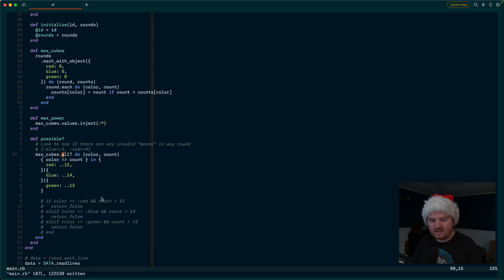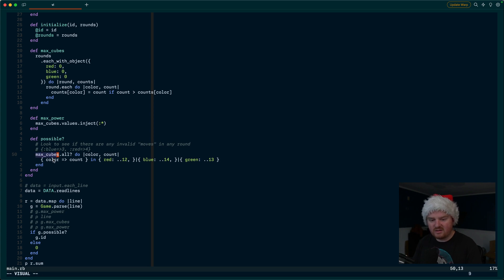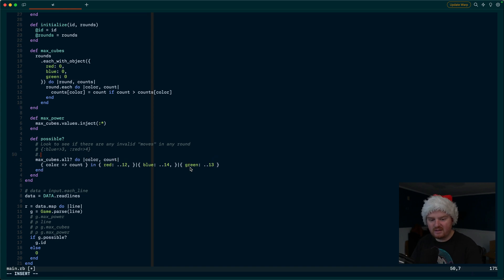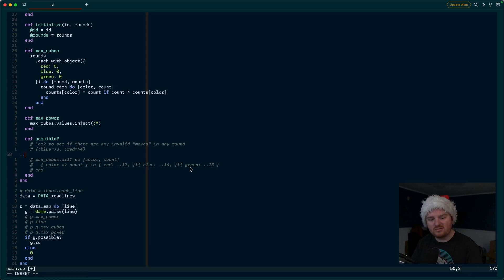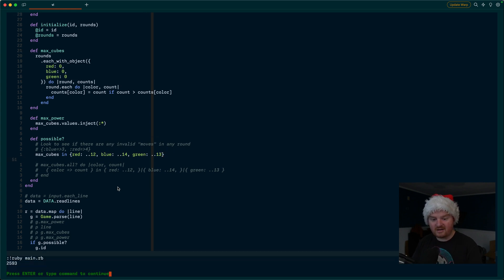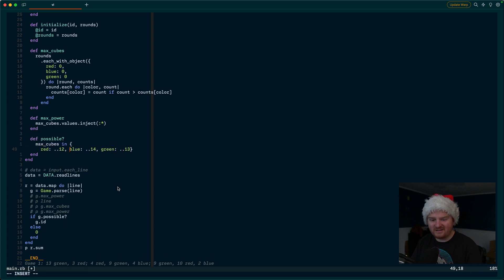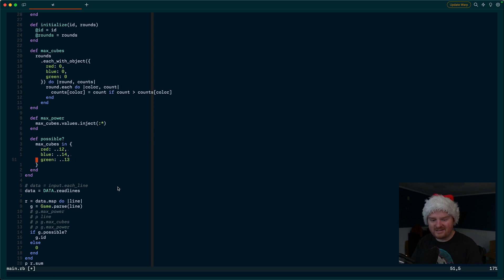We can make this even more concise. Since `max_cubes` always has all three colors, we can use a single pattern match: `max_cubes in { red: (0..12), blue: (0..14), green: (0..13) }`. This makes the `possible` method extremely short and clean. Running it confirms we still get 2593 for Part 1 and 54699 for Part 2 — a really elegant solution using Ruby's pattern matching.